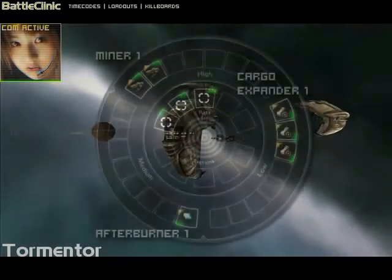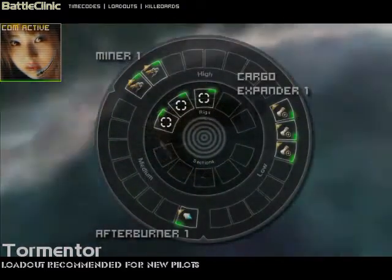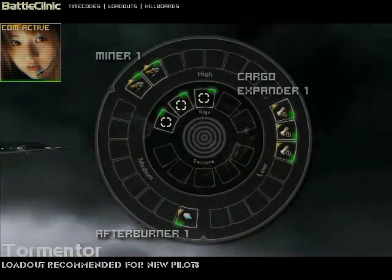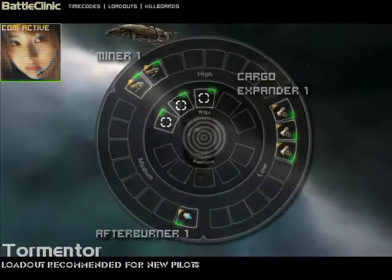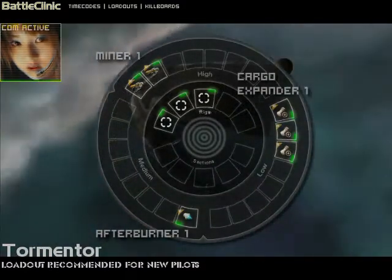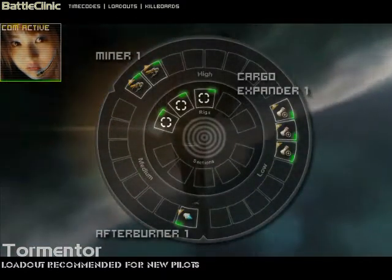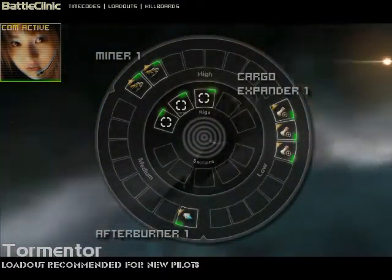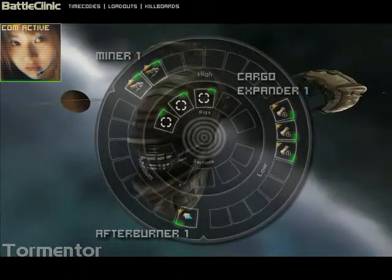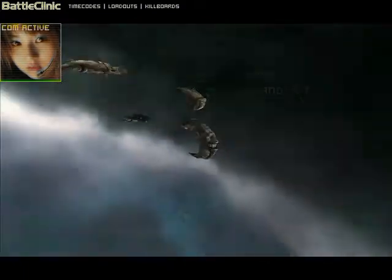The Tormenter gets a 5% bonus to cargo capacity and 20% bonus to mining laser yield per skill level, plus negative 60% mining laser capacitor use. Fit modules that take advantage of these bonuses — that's a good roll for most any ship. Note the dual mining lasers for fast asteroid extraction, lots of cargo expanders, and an afterburner to move to the next rock fast. We're done with the Tormenter now.